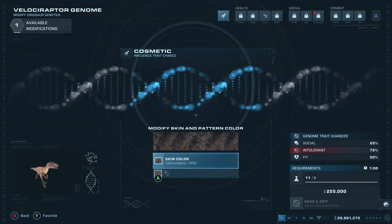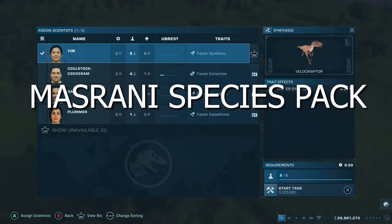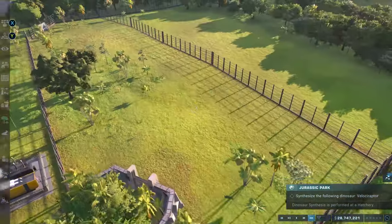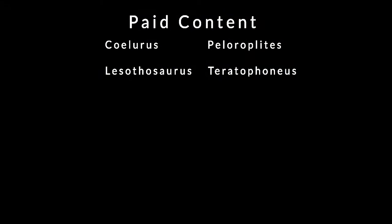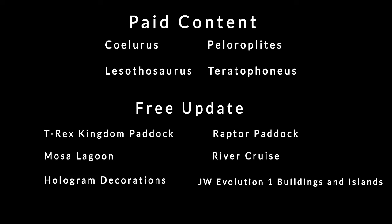Next up would be the Misrani species pack. The dinosaurs in this pack would be ones confirmed to have been cloned under Misrani, and this pack would complete the whole list of dinosaurs cloned under Misrani. The free update to go alongside this would include a T-Rex Kingdom paddock, a raptor paddock, a Mosasaurus lagoon, river cruise, hologram decorations, and the Jurassic World Evolution 1 buildings and islands.